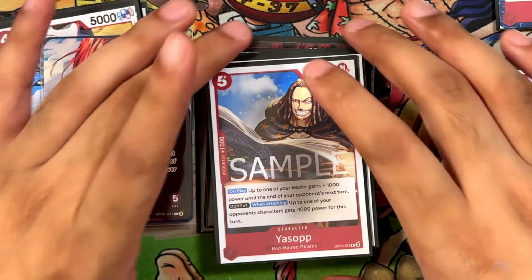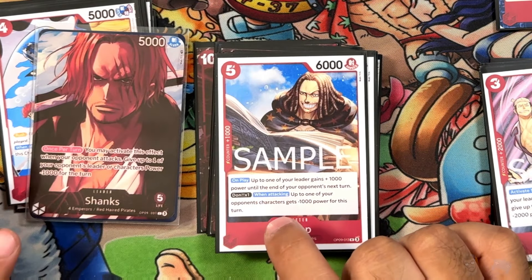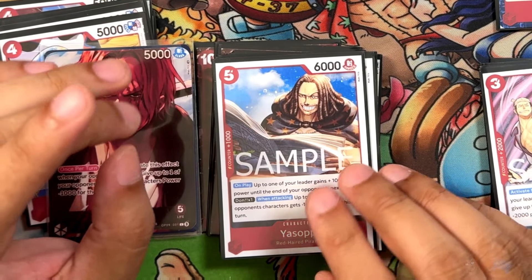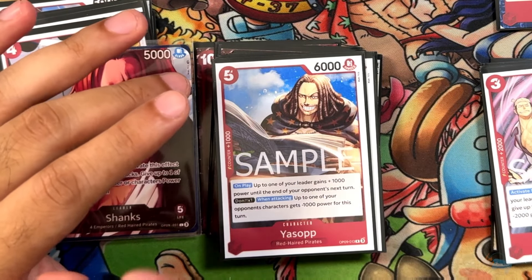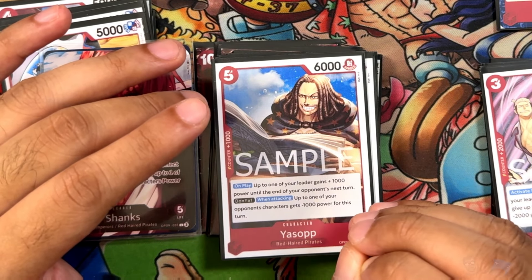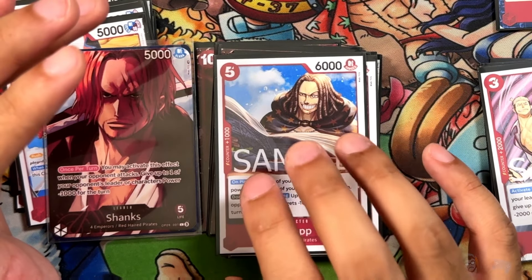Next we have Yasop, another new OP09 card. 5 cost, 6,000 power, 1 counter. On play, your leader gets plus 1,000 power until the end of your opponent's next turn. It's pretty good if you can get it out the turn you actually have 5 or 6 done. Otherwise it's kind of hard to fit in because you really want to be playing your 7, 8, 9, 10 cost stuff. But it does have a counter, and the turn it comes out it's pretty okay. I also tested it in other decks like Whitebeard Edward Newgate and it worked out pretty well there.